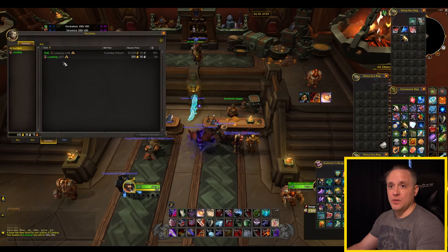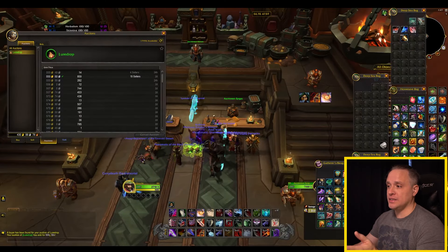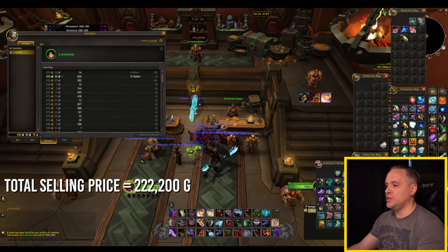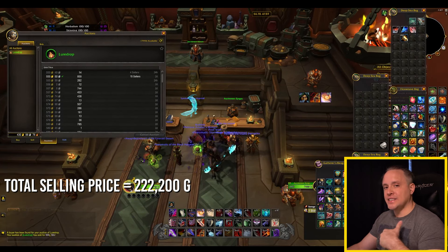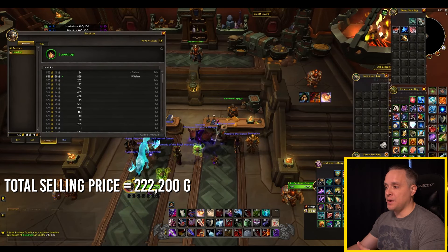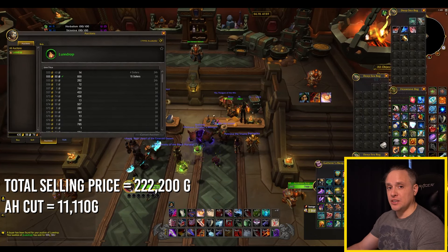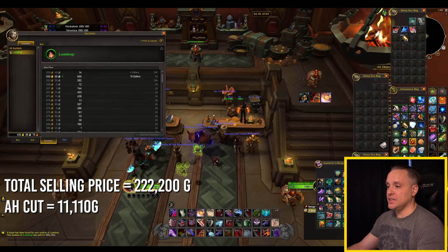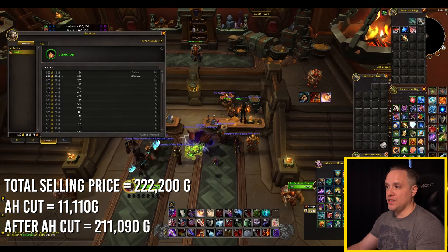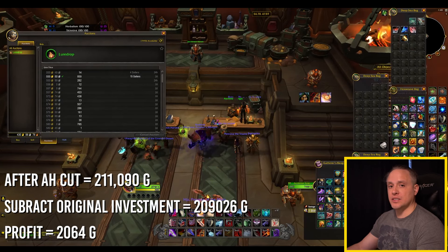Estimating that all of this lore drop is going to sell — which it looks like it is right now — if we do the math, the total amount I'm going to gain is 222,200. That's not the final total because there's a 5% auction house cut. Multiply 222,200 by 0.05 and that comes out to 11,110. So we take 222,200 minus the 11,110 auction house cut, which leaves us with 211,090. And if we subtract the investment price of 209,000, we get a total profit of 2,064 gold.